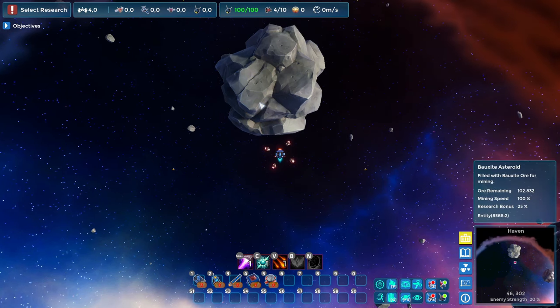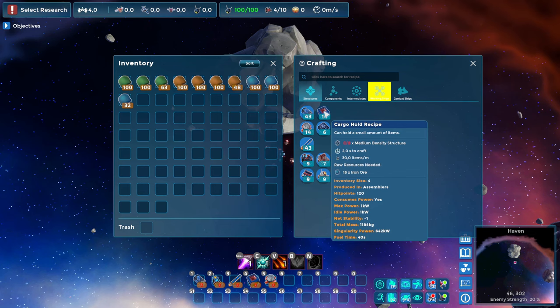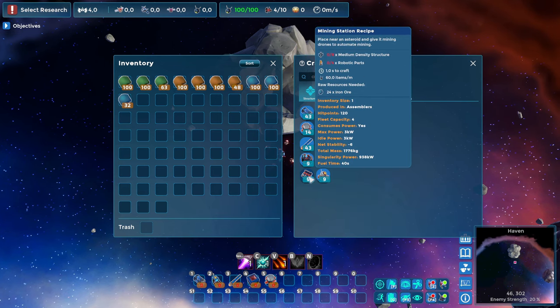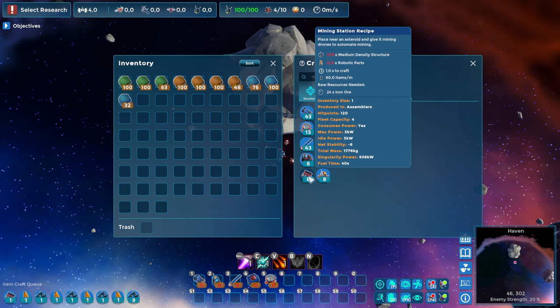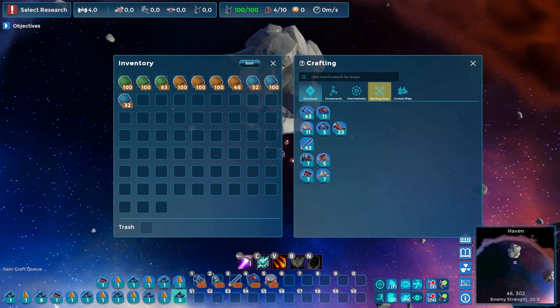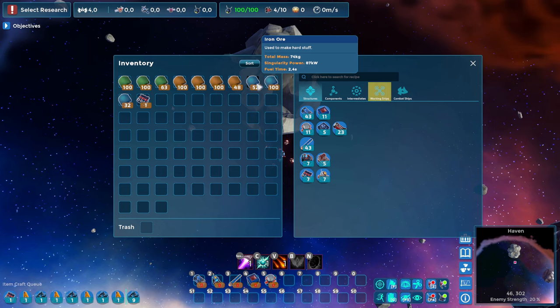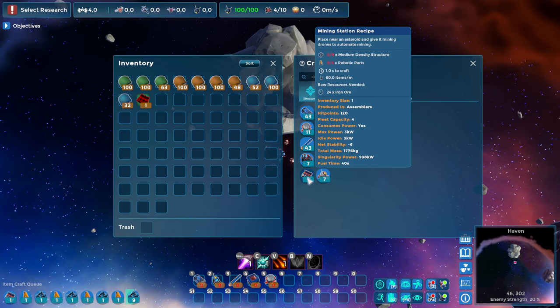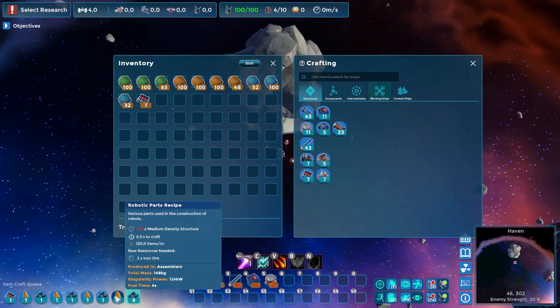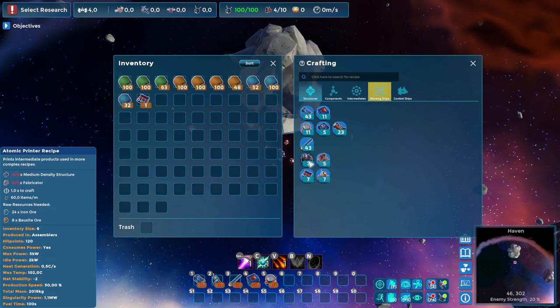The next thing we want to do is start automating our mining construction, and in order to do that we're going to have to build some structures. First, we need to queue up some mining stations — we can just handcraft them. This will require a lot of different types of resources, but as long as you have the raw resources on you, it will take care of itself. It takes quite a while to make all this stuff, so we definitely want to start automating as quickly as we can.